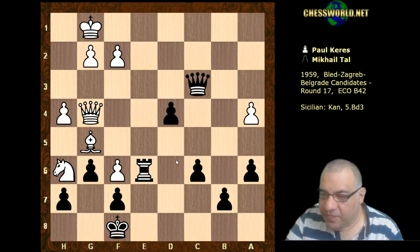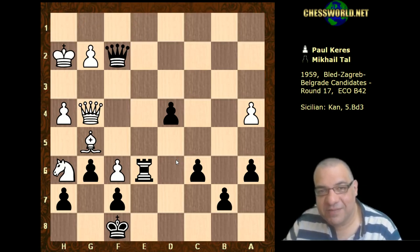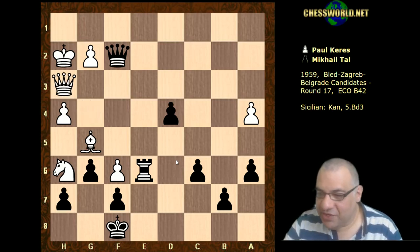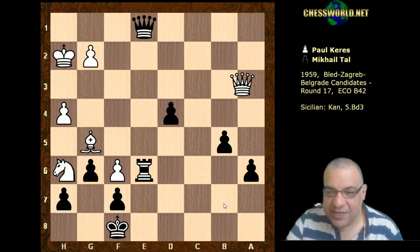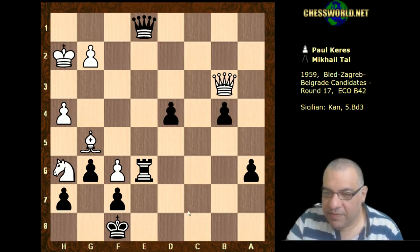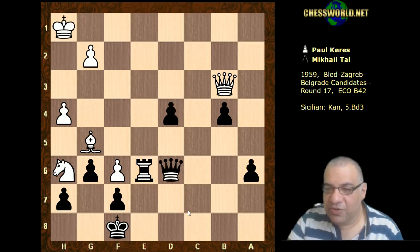White tries Queen g4, and we have check - now grabbing another pawn. Yes, this is a little bit as though Tal's queen has been carnivorous in this game, wanting to eat a lot of pawns. Queen h3, Queen e1, Queen b3, attacking b7 - that's protected. A takes, c takes check, but now b4, Queen b3 check, check, check - is it going to be a repetition? No, Queen d6, protecting b4.